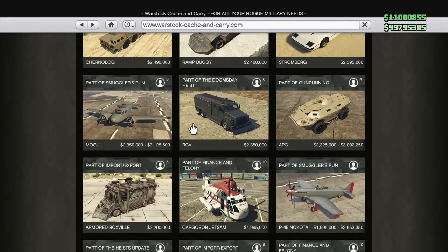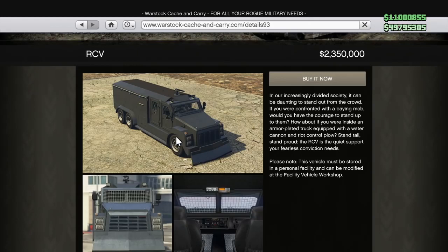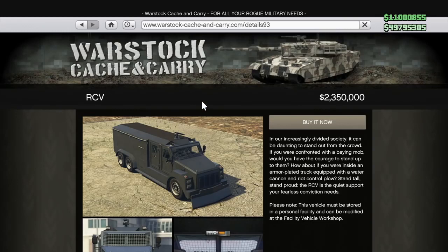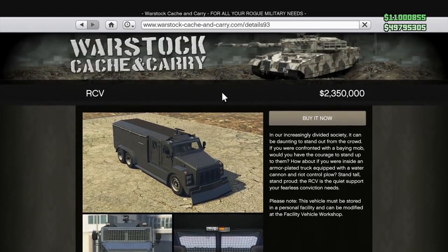Up next, we've got the RCV. This came in the Doomsday Heist and I am incredibly disappointed. The price is $2.35 million and you're getting absolutely nothing. There literally isn't a single thing this thing does — it has a little fire hydrant on top, a mini ram on the front, it's not weaponized, it's not armored in any way. This thing just doesn't do anything, and to spend $2.35 million on that would be a huge mistake. Do not buy the RCV — it is one of the most overpriced for what it actually does.